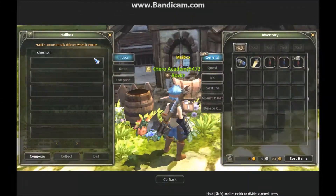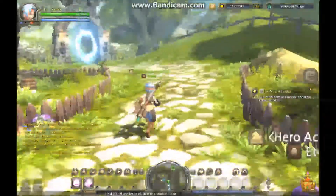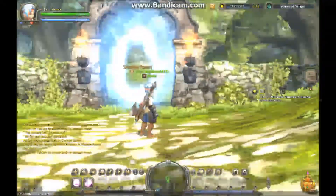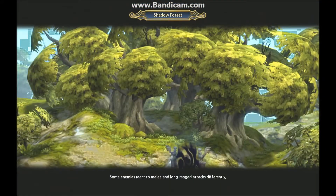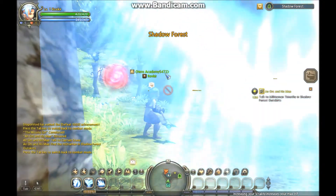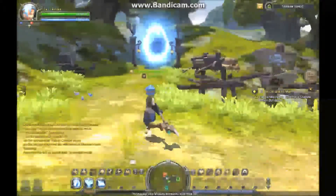This is the mailbox - it's empty. This is a portal to Shadow Forest. And you can see up at the top left is my health and mana and my name.